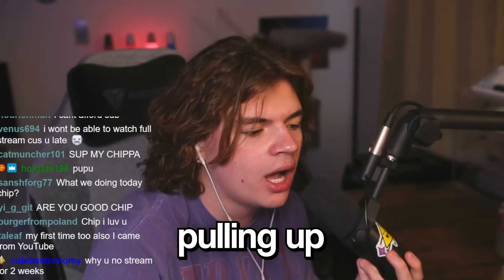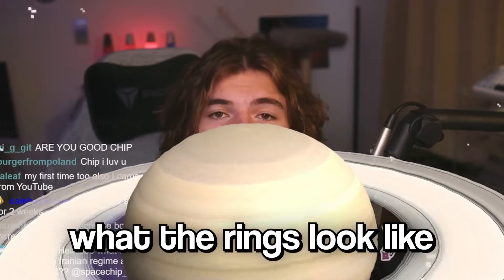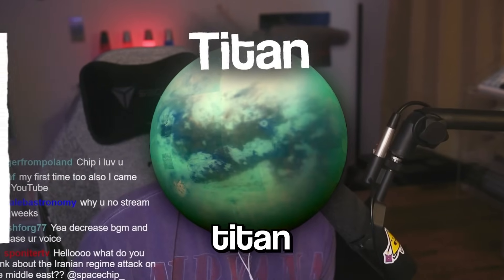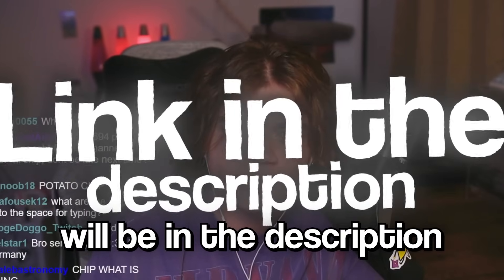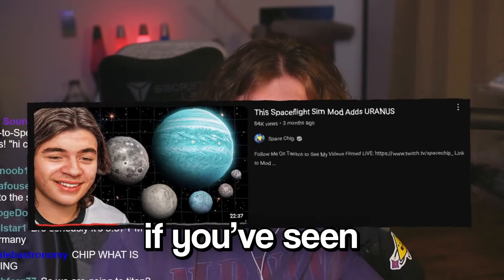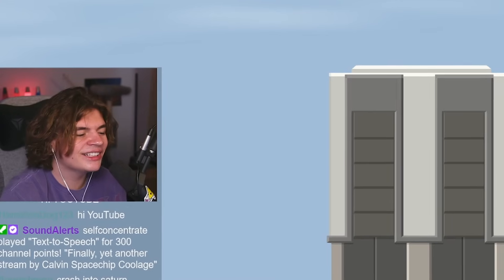Today we are pulling up the modded SFS that has all the planets and we're going to go to Saturn to see what the rings look like. We're going to try to go to Titan because that's supposed to have methane lakes. If you're watching on YouTube, the link will be in the description for this mod — it's the same one from the Uranus video.